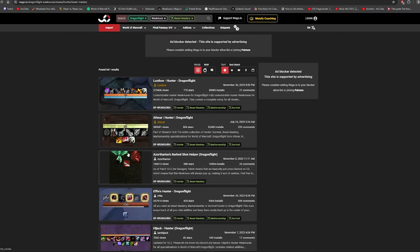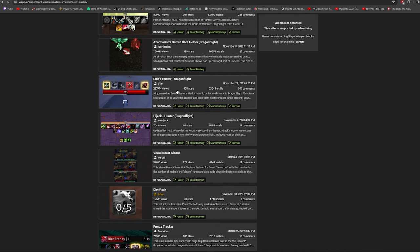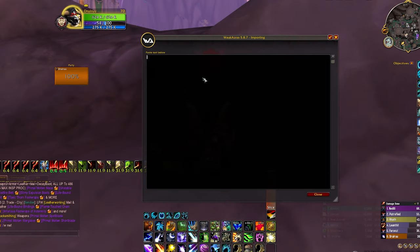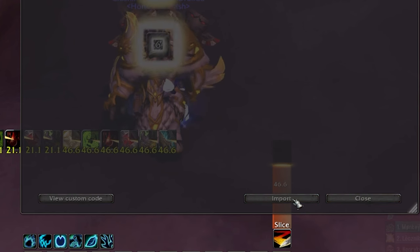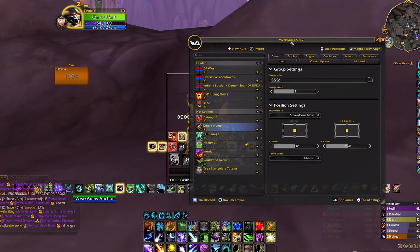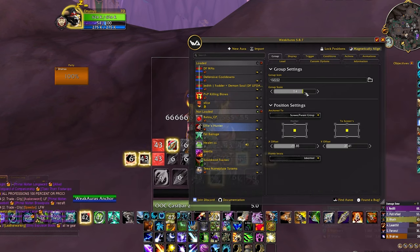On WAGO.io you can find Weak Auras for anything — any class, PvP, PvE, doesn't matter. People are posting them all the time. Once you find one you like, press Copy Import String, go back into the game, press Import, and paste the text. You've got the Weak Aura. Customize it however you want, and if you mess something up, just reinstall it — no problem.